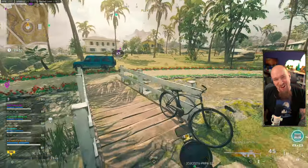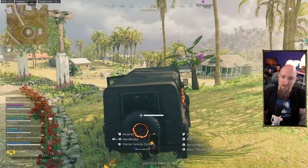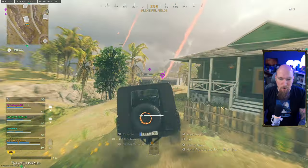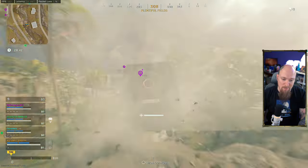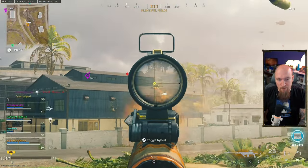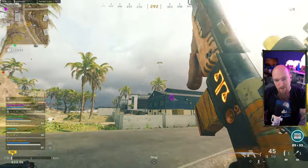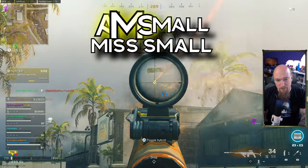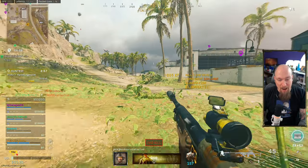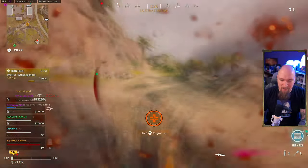Tip number two: whenever you are fighting at any range, smaller motions make larger returns. It is better to aim small, miss small. What that means is it's better to take your time and make small adjustments on your aim than it is to wildly flail around. That's one of the reasons I recommend lower sensitivities, especially to start — you can always turn sensitivity up as you learn.